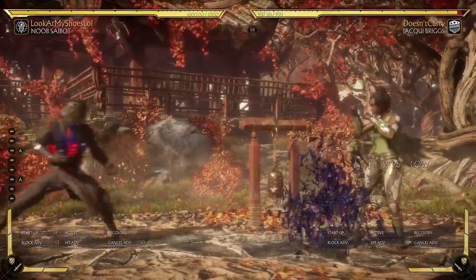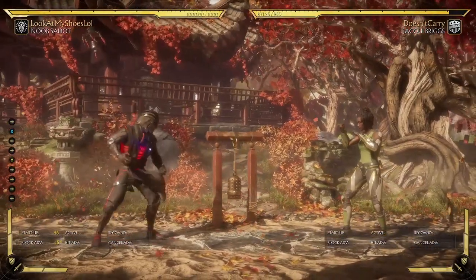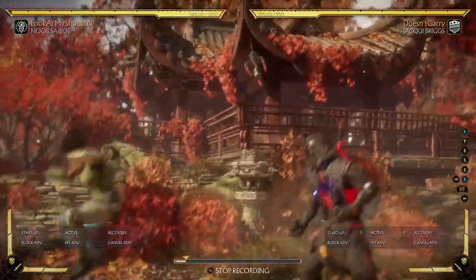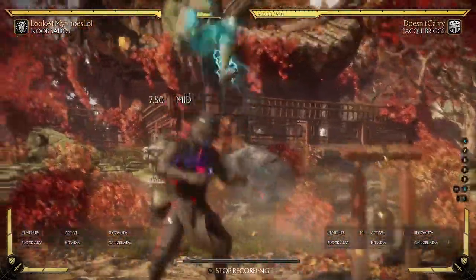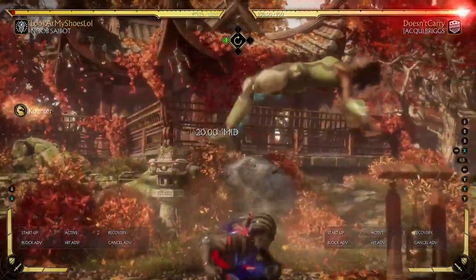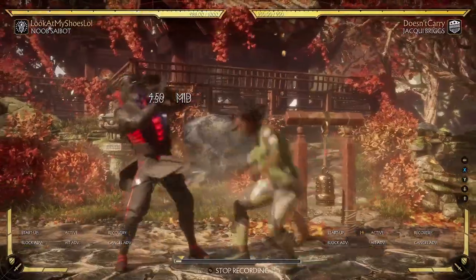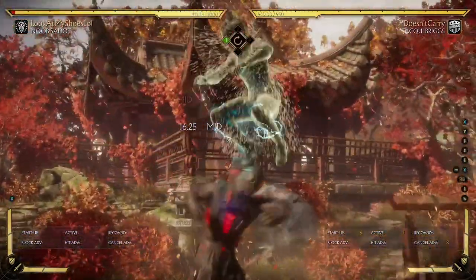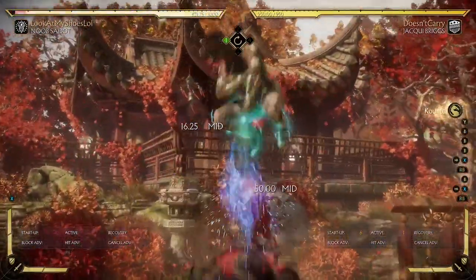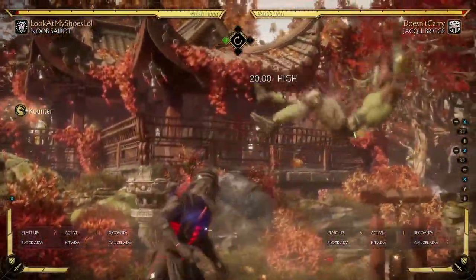You annoy her with projectiles — they work well against her. Anything to not get close to her. If she does get close to you, she's gonna do her aerial move and fall on you like this. But did you know you can simply poke her out of it? Even down 1 or down 2 works. You don't have to respect this, but it is a mix — it's not that easy. That's her counter: it hits a bit faster, she does it twice, she amped it twice, and then she falls on you for a full combo.